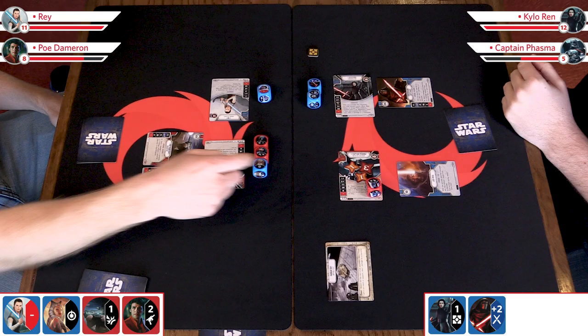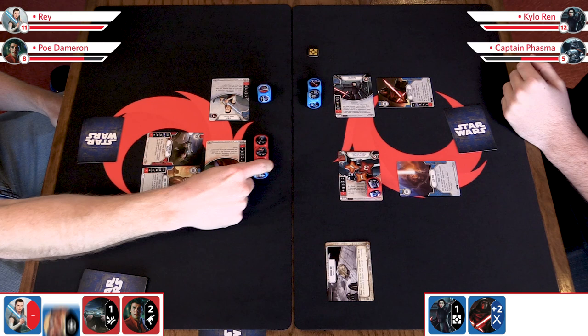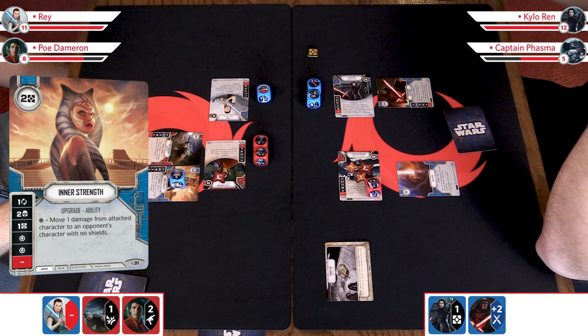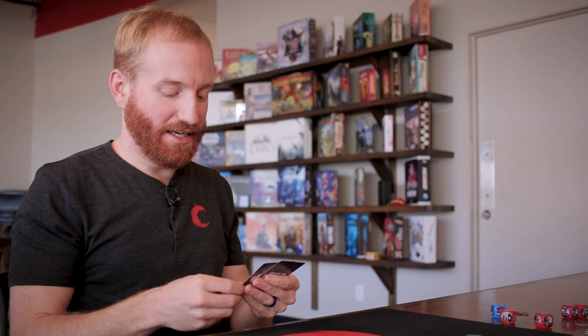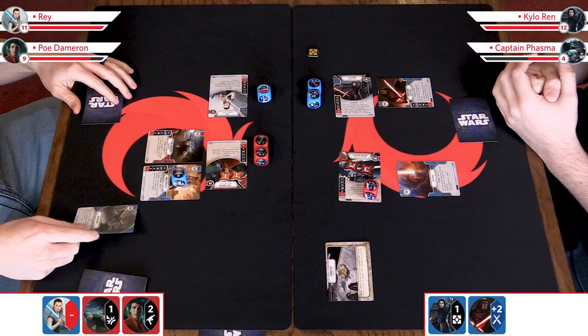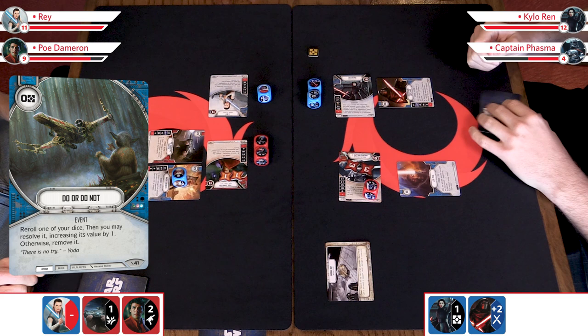I'm looking at all these dice I have on the board — I don't want the turn to end right now; I feel like I'm in a good spot. So I'm going to resolve dice — choosing the special symbol. I'll resolve Inner Strength, and it says: move one damage from the attached character to an opponent's character with no shields. Move is a very powerful ability. So Poe now goes to two damage because one is going to move over to Phasma. And importantly, that would also bypass shields — so even if Phasma had three shields but one health left, that ability would just defeat her.